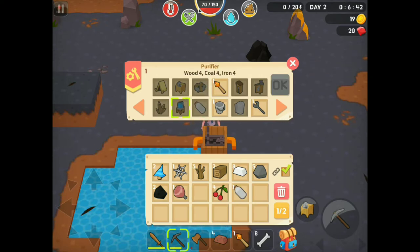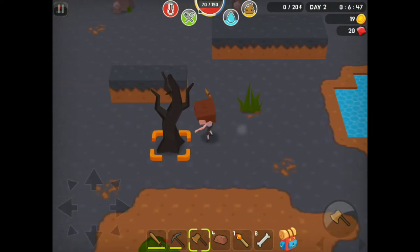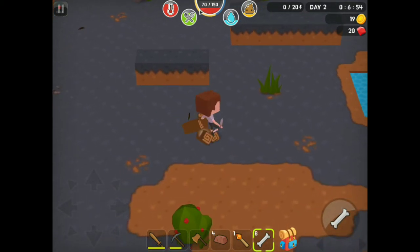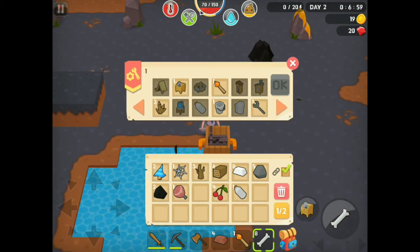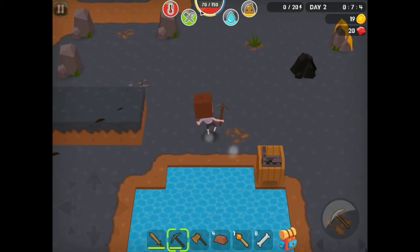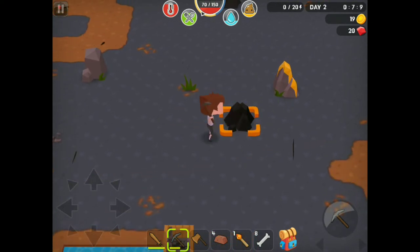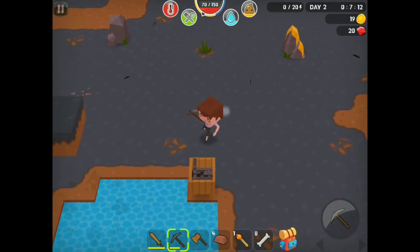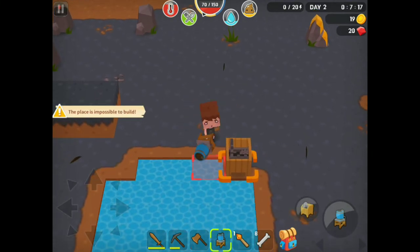We can't make the purifier — why not? Wood, that's right. Okay. This axe is about to break. I'm not gonna let it break, though. So I think right now we should probably make the purifier. We still can't make it. Oh, it's four coal. Gosh dang it. Alright, you know what, it's fine. It's a-okay. Not to worry. Purifier — alright. We'll place that down. There you go.